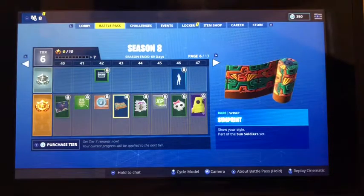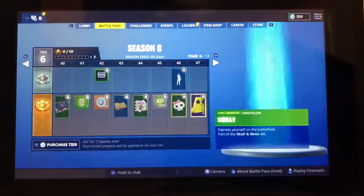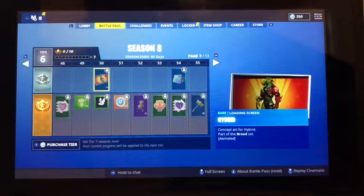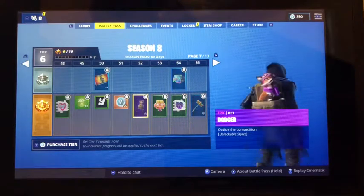Got some XP. That's a cool wrap — SunSpring wrap. More V-Bucks. Let me go to the next page. Got a spray, a loading screen — this is one of the moving loading screens that shows him upgrading. We had that with the Lynx last season and now we've got it with this. Another pet — kind of like a girl pirate pilot dog. It's kind of like a fox-ish, but I think it's a dog.